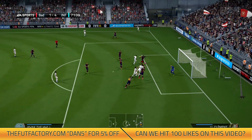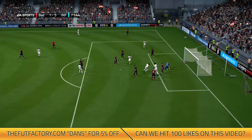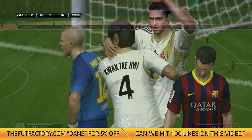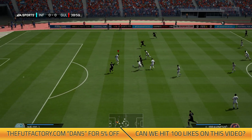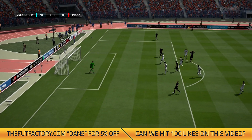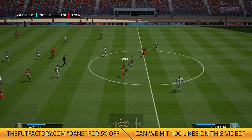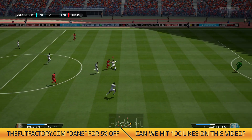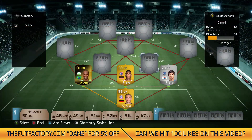Now we can move into some defensive clips. We've got a nice header from my defender — that's what you can expect from this team. You've got players like Naldo to win headers and he's really strong on the ball. Neuer shows you how good he is against opponents like Ibra. And Kwak Taihui makes a great challenge — he didn't seem too slow even against attackers with 90 pace.